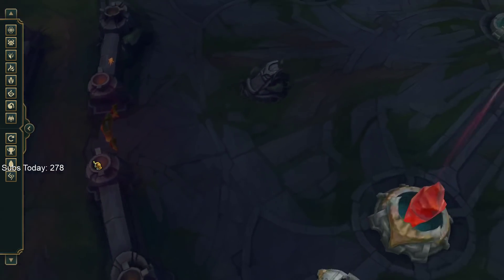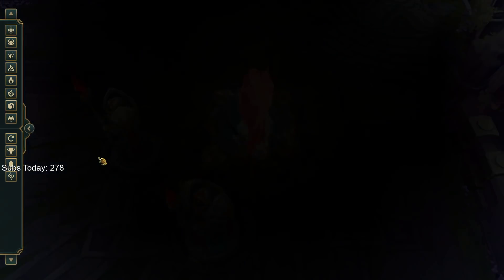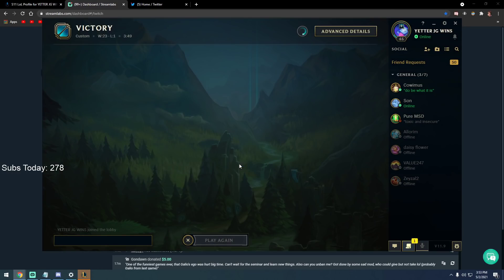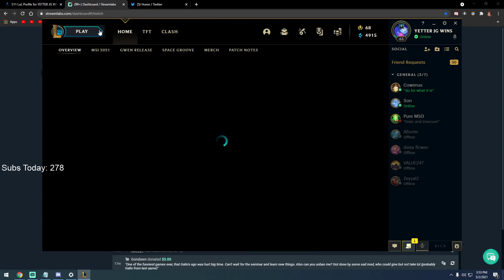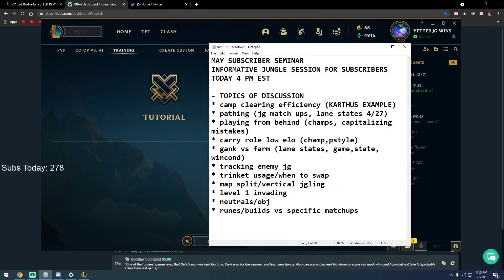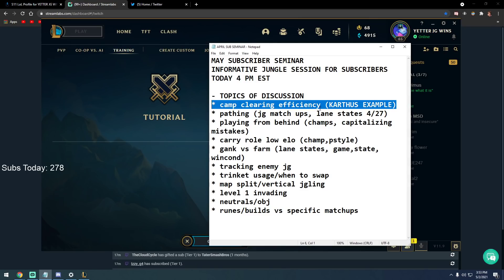Does that help? That was the basic fundamental of Kha'Zix's first rotation. I want to move on. Every champion has champs with reloads, attack speed buffs, etc. You have to get your rotation in properly to clear as fast as possible. Execute champs like Elise, Lee Sin — attack speed buff champs like Diana, Olaf.